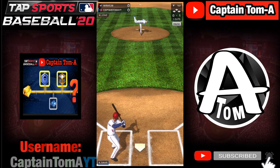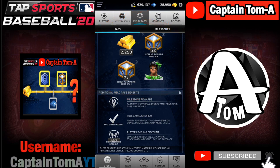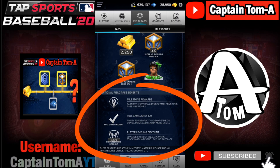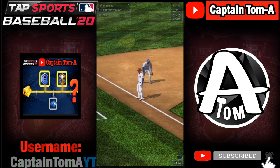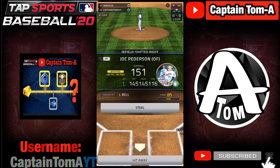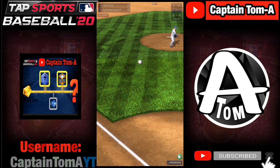So what I like about the field pass: you can get perks like four boxes and 2250 gold — I'm showing this field pass right now. You get four boxes and a sticker, and the thing I like the most is you can get these milestone rewards. I've never bought the field pass, but I'm sure having milestone rewards would be nice. The full game autoplay would be really useful — I'm sure it'd be great for club events and stuff.